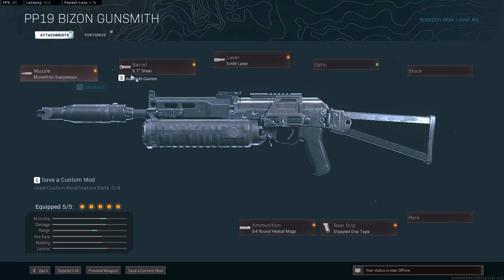For the Bison, the typical build is the monolithic suppressor, the 8.7-inch steel barrel, the 5 milliwatt laser, the 84-round mag, and a stippled grip tape.